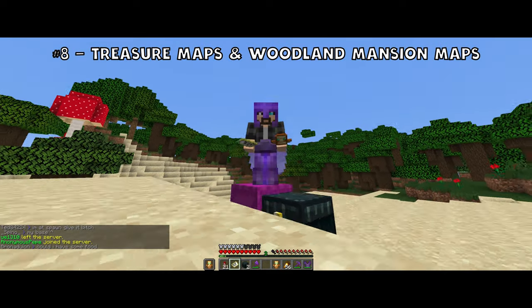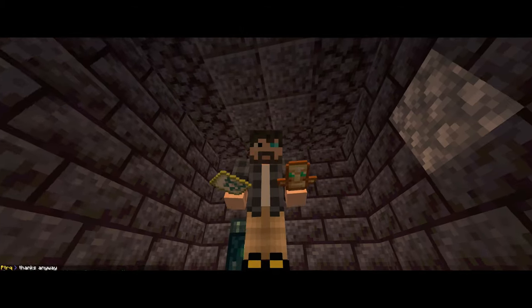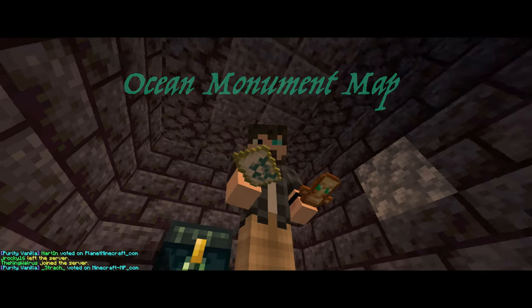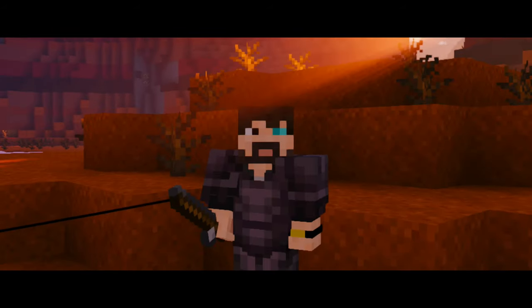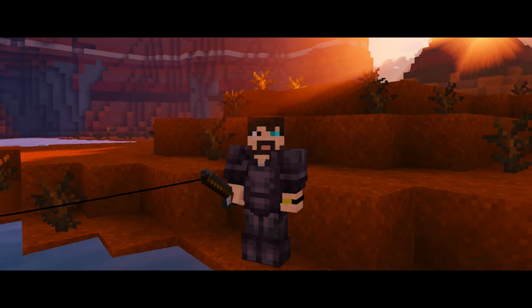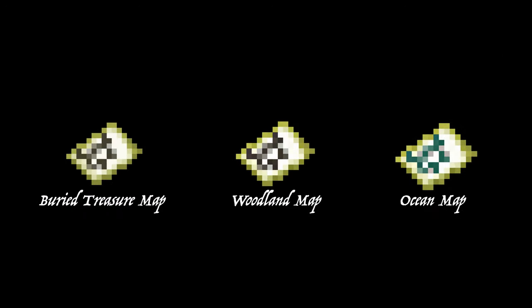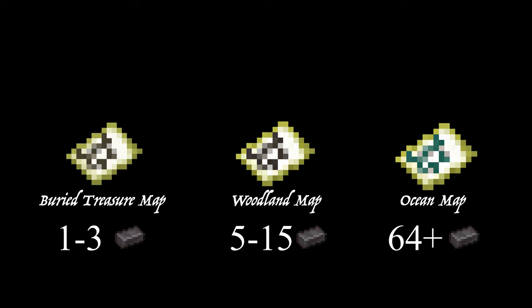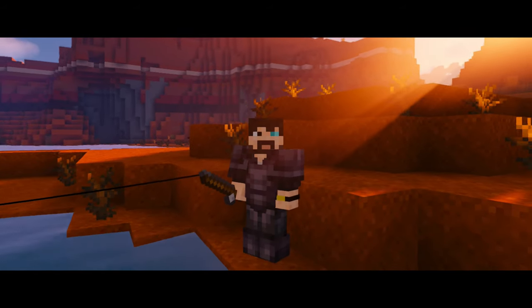Woodland Mansion maps fall under the same paradigm, although far more uncommon and more frequently sought after. We've also got a quick addition to this entry: the Ocean Monument map. I didn't even know this thing existed until halfway through editing this video. Ocean Monument maps, obtained from villagers just like Woodland Mansion maps, are currently one of the rarest items on the server. The first one to have ever been publicly traded on Purity was traded just last week. To put it in perspective, a buried treasure map will fetch around 1 to 3 ingots, a Woodland Mansion map anywhere from 5 to 15, but the Ocean Monument map fetches over 64 netherite ingots. The fact they can be copied and reproduced stops me from giving it a higher entry.